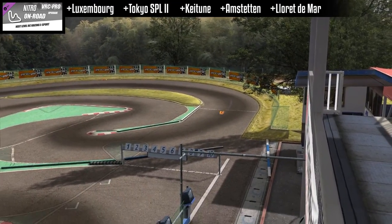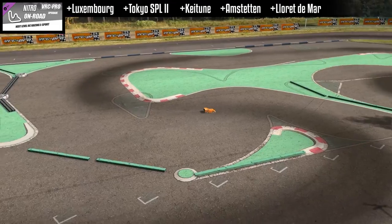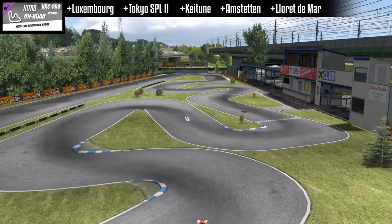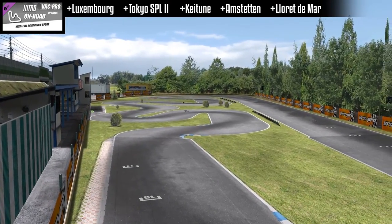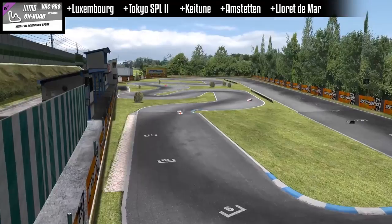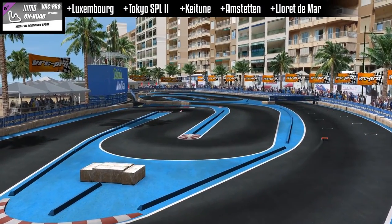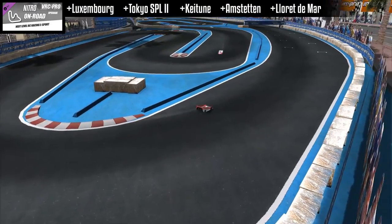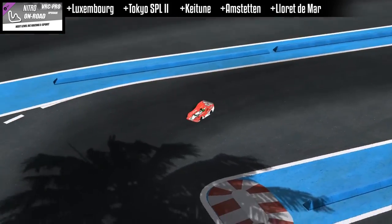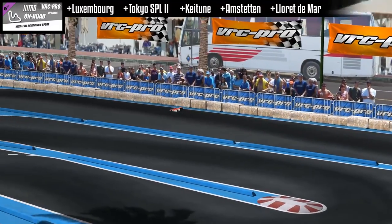Autumn. And we have Amstetten — this is 100 kilometers from Vienna, Austria. It's a small and tight track. And finally we have Loray DeMar from Spain. This one has a nice little bridge that you cross under. It's pretty cool.